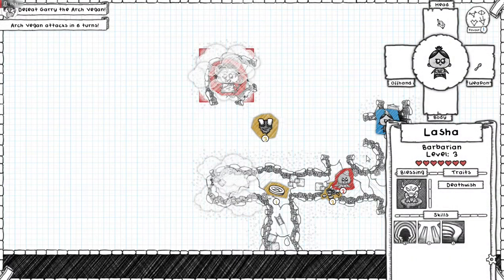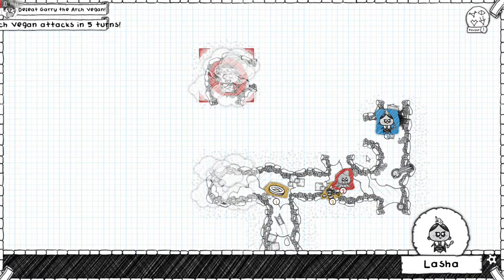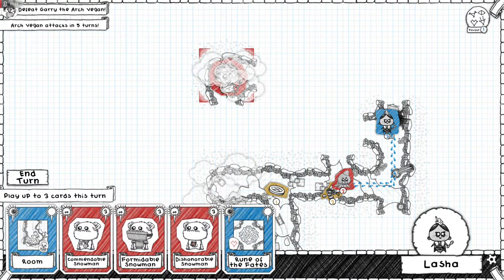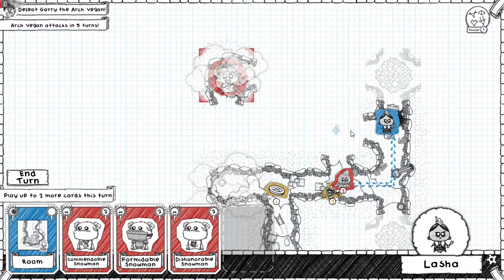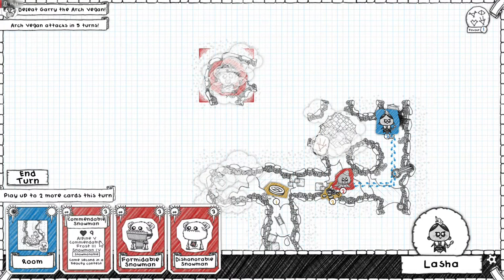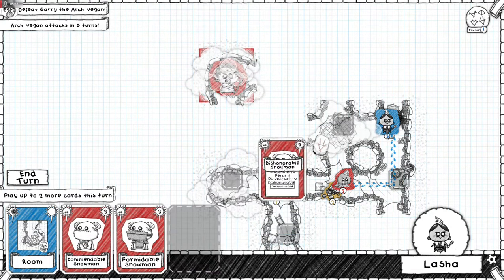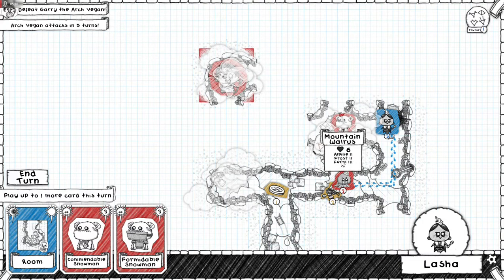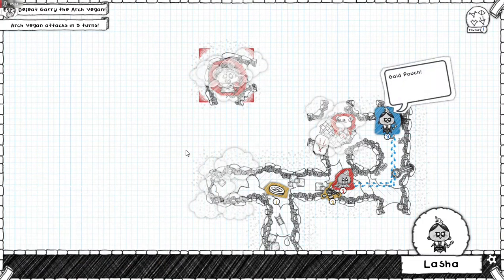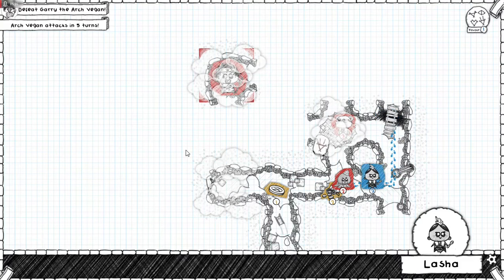Let's grab that because it's giving us more healing options and an extra heart. Let's get you hooked there. I'm level 3. What's a dishonorable snowman? He's gonna go after coins.